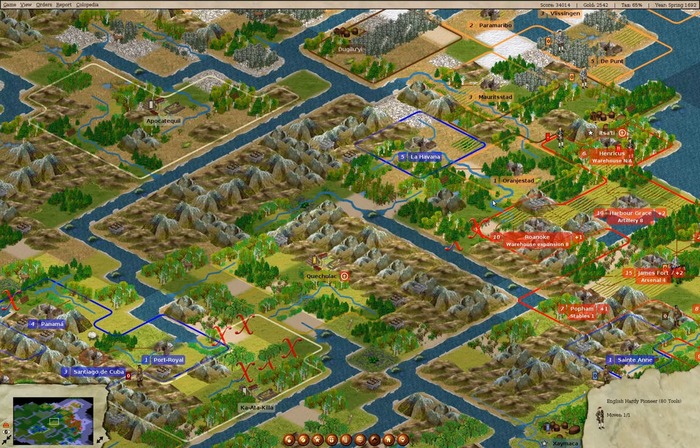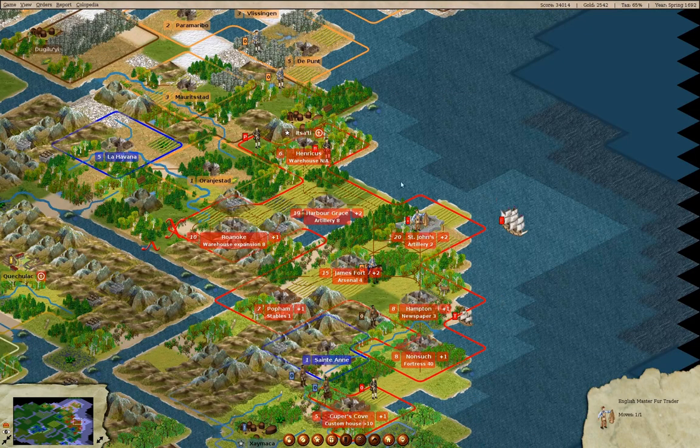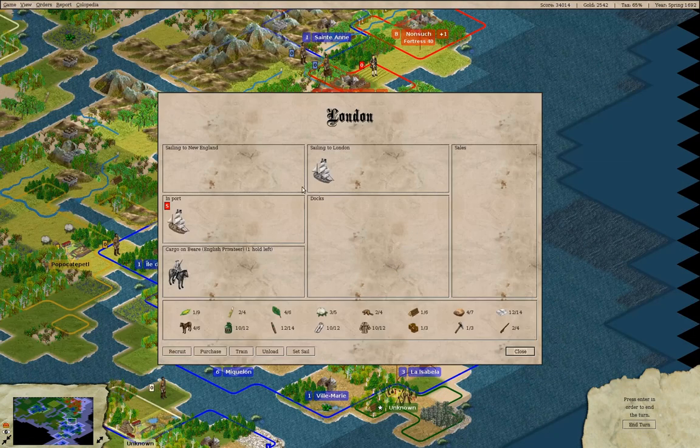That guy can make a farm there — plow it. Fortify, fortify, fortify, fortify. You can go to London — nothing to see there.